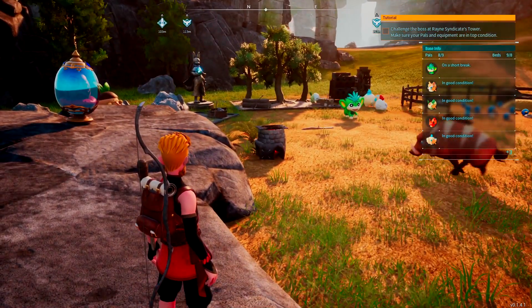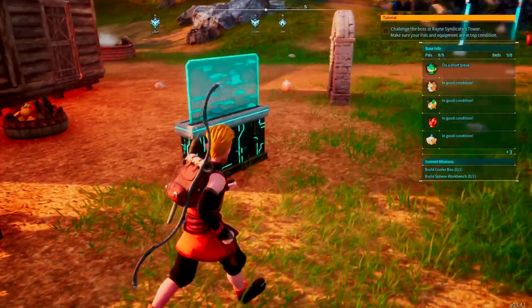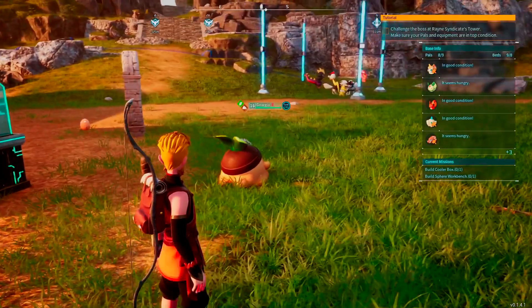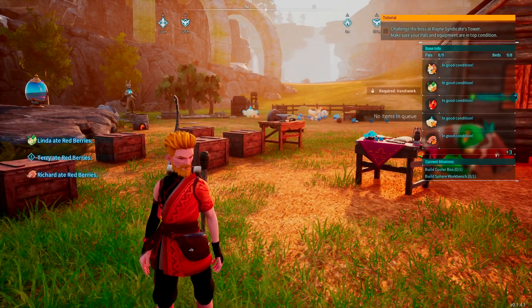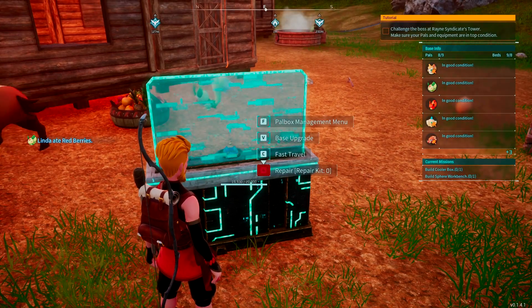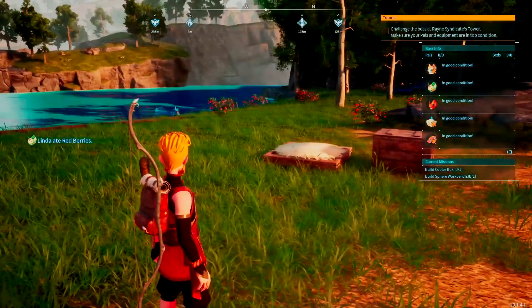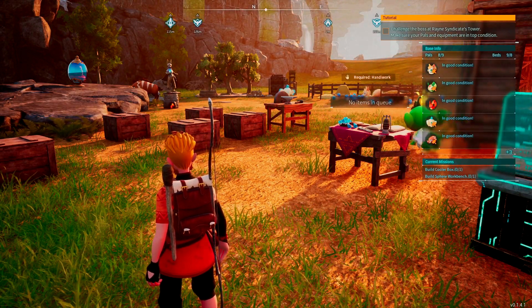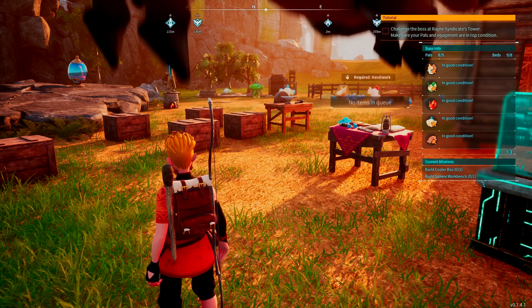The eighth condition is starving. You might notice a notification on the right side that a pal is starving — that usually happens when a pal gets stuck somewhere and can't reach the feed box. Like Georgia over there, if I'd left her stuck she would have eventually starved. If you see somebody starving, pull them out, put them away, then pull them back out so they can reset and get to the feed box. You can also place multiple feed boxes around to improve their chances of getting to food.